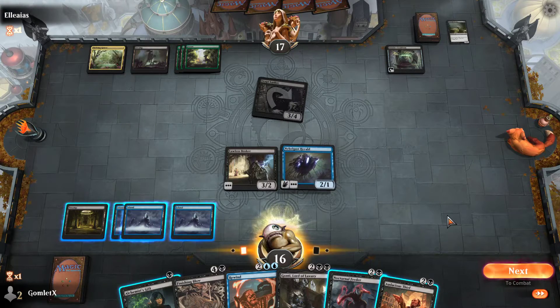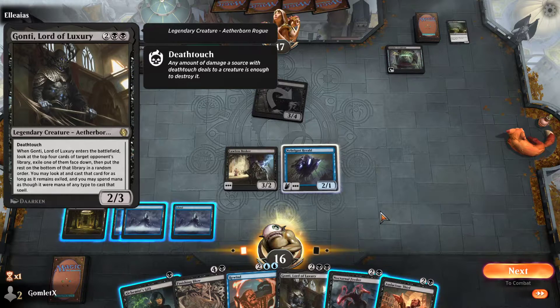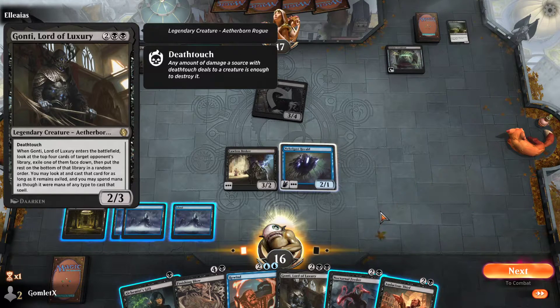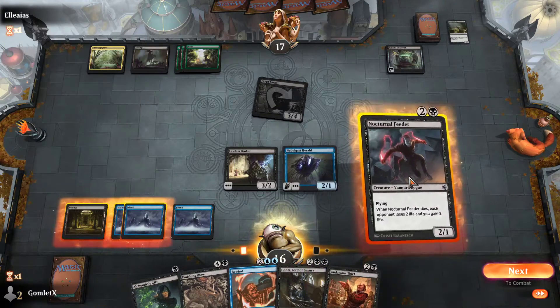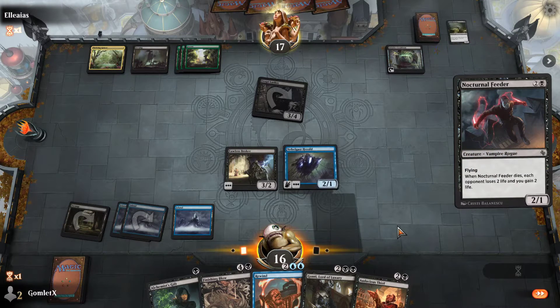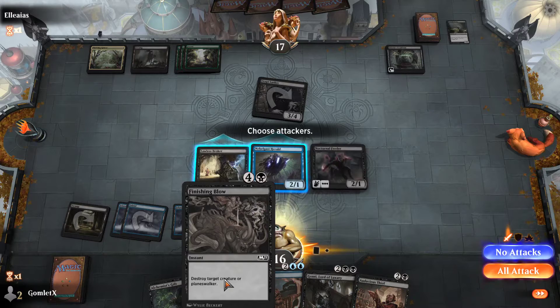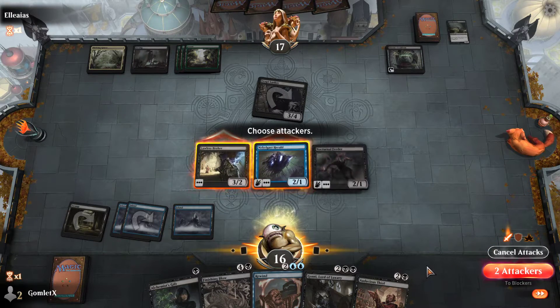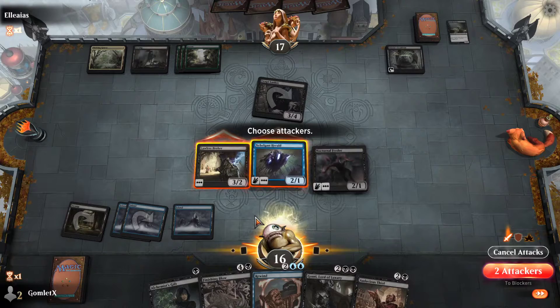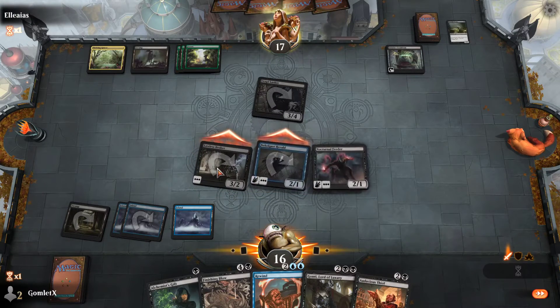I also don't have the second swamp to cast Gonti. If I did, I think Gonti would definitely be the play because he's very cool and very powerful. As it stands, I suppose I could drop down a Nocturnal Feeder. I don't really want to hold up Rewind. They do have dinosaurs, so they probably have six-mana stuff that's worth countering, but I have Finishing Blow anyway to kill one of them. They'd kill both of these on blocks, so yeah, I'll send in with everybody.